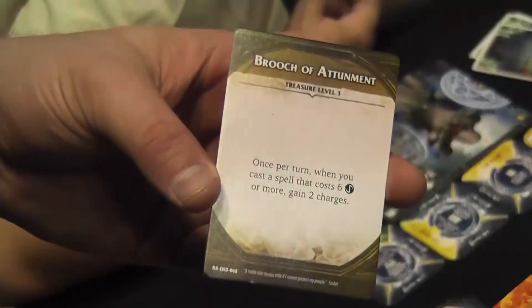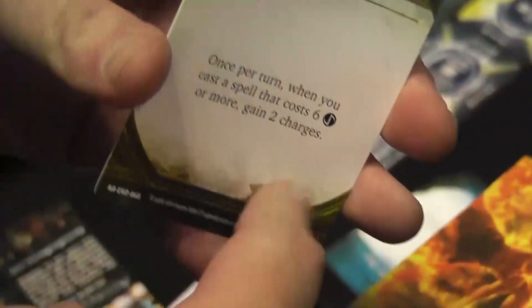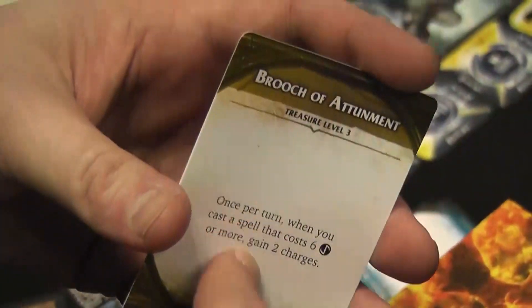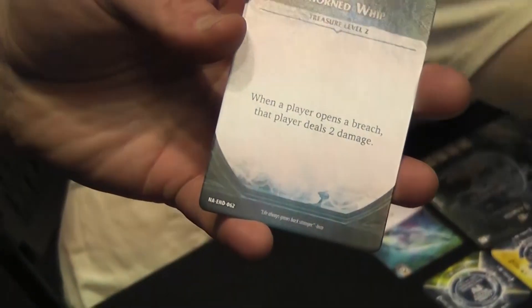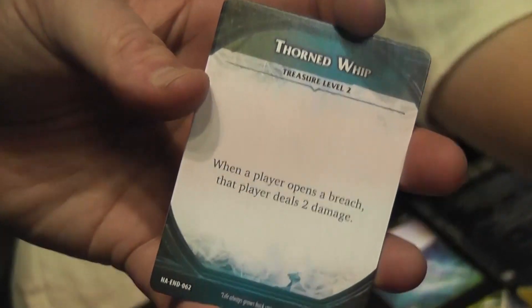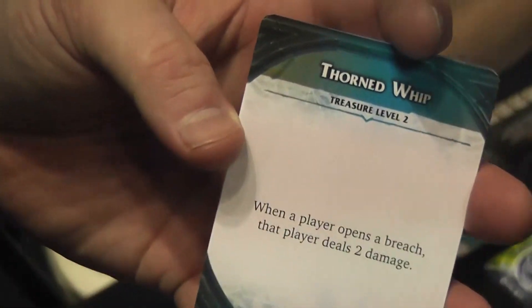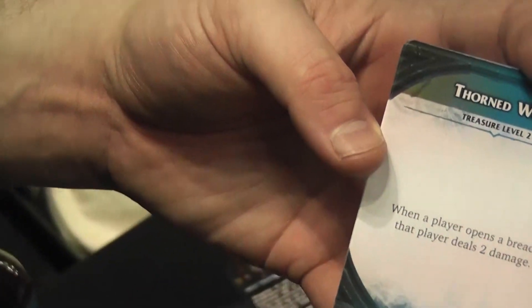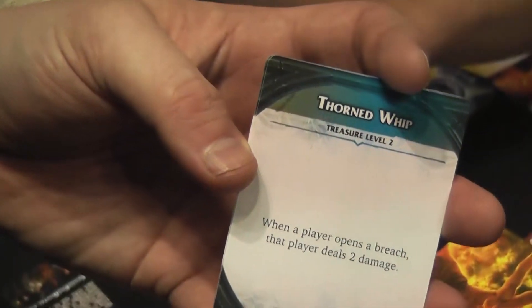The second set of treasures are group treasures. They encourage you as a team to go after a certain strategy and give you rewards based on that — you'll get these at the end of Chapter 2 to play in Chapters 3 and 4. The third set are individual treasures that start in play and give you an ability whenever you do something or at the start of the game. You can customize your mage with these different abilities, and each time you play you'll get a different subset since there are many of them — you draw four or five depending on the setup.